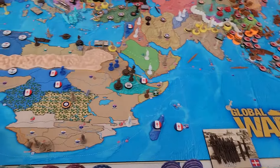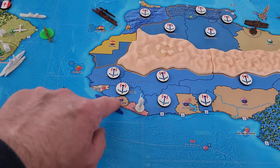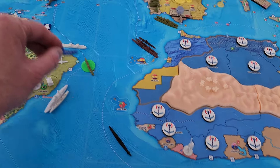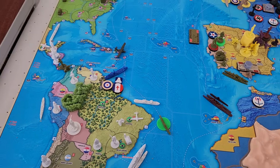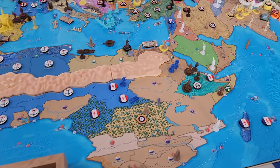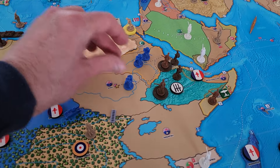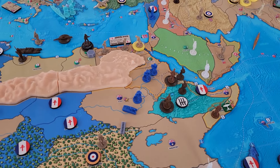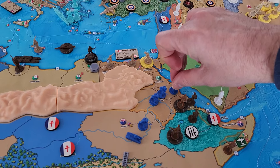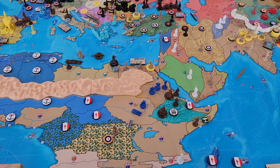Non-combat for the Free French: the naval transport leaves port and goes one, two, three into French Guiana at our major port. A medium armor and an infantry combine to move into Sudan. The French Foreign Legion in Syria rails down to Nubia.